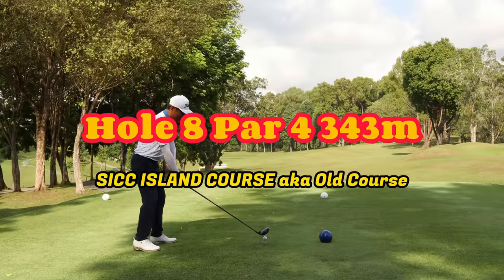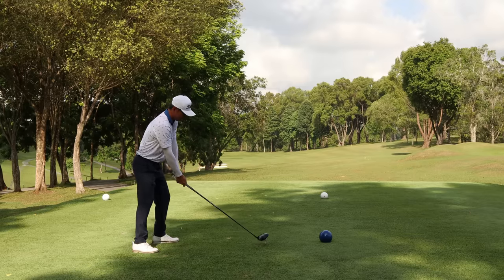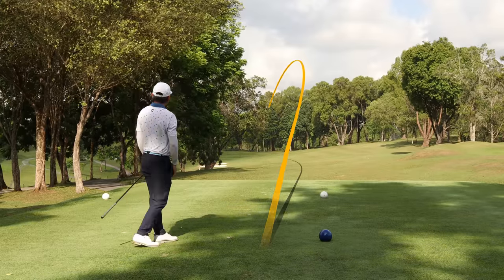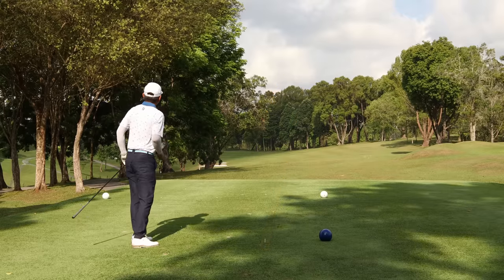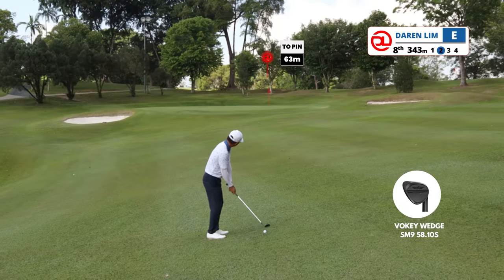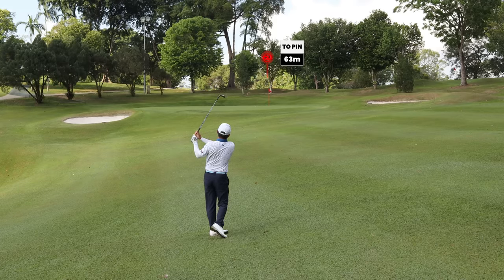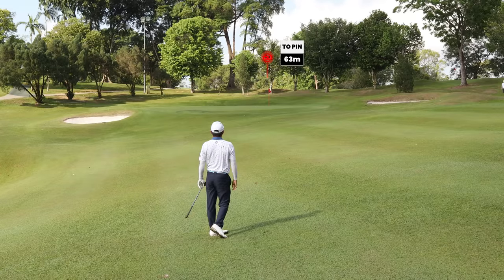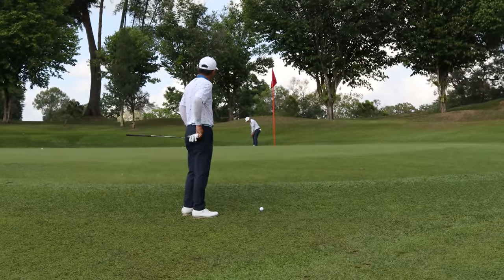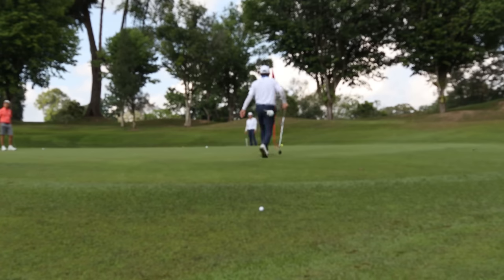Hole eight, par four — dog leg right to left. As you can tell, this course actually favors drawers because everything moves from right to left. When the ball lands on the fairway it's going to kick severely, and if you hit it low enough the ball does run quite a bit. I'm pretty happy with the result and now I'm left with 63 meters. This green is one of the trickiest greens in the entire course. Even though this pin is red, sometimes when you land the ball short of the pin the ball can trickle off the green. I'm kind of happy where my ball is now. If you pay attention to my friend on the other end, just watch how his ball leaves the green.